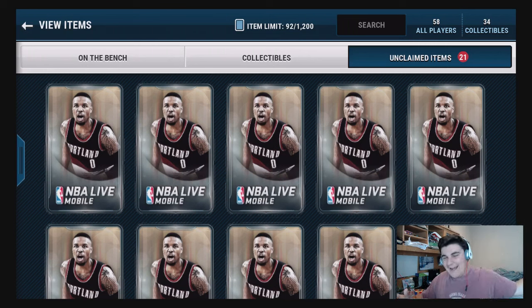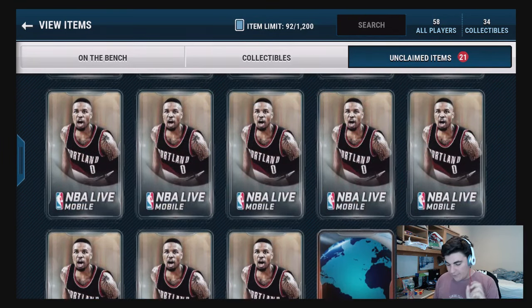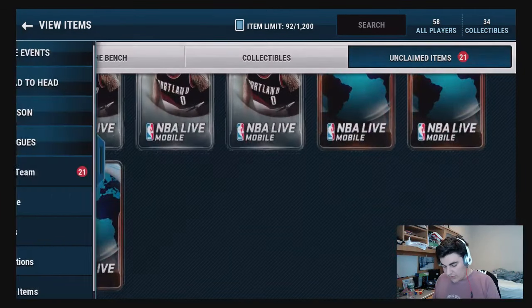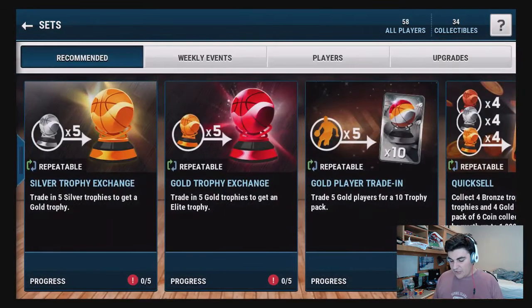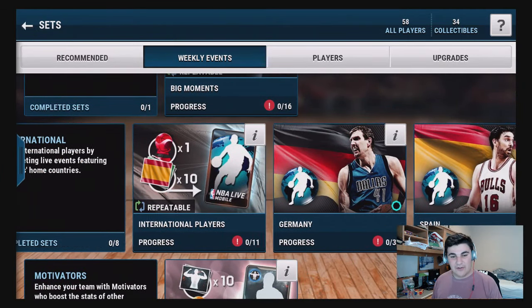What is going on everybody, it's Jay. We're playing some NBA Live Mobile and we have a ton of packs - 21 packs, 18 of the premium packs, and then with the toppers I think we get like four or five. I think it's four international cards. Let me quickly show you - if you go into the sets and then go into weekly events, scroll down a little bit, and go to international, here are the players you can get.